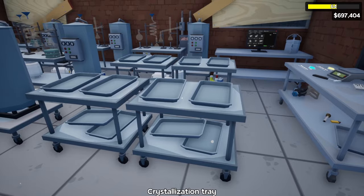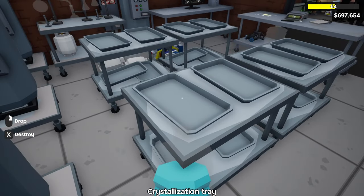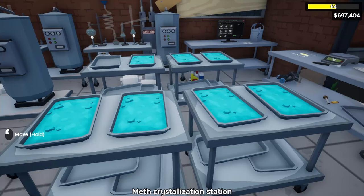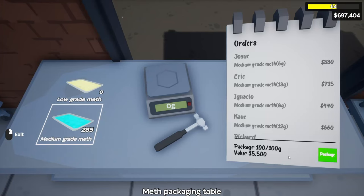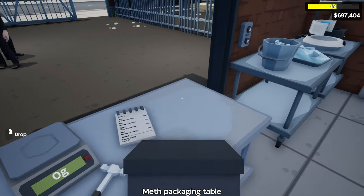Once they're done we just take them over to the crystallization station. Since these don't change in speed we can keep the regular level ones for now. With the crystallization finally completed we got our first batch of medium grade meth — each batch gives us 55 grams. The grand total of 100 grams of medium grade meth is $5,500, which is not bad but the process takes a little bit longer.